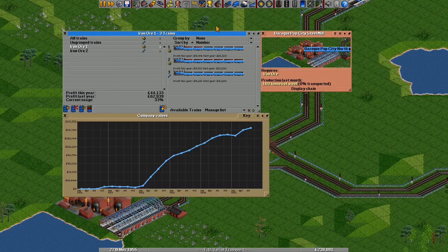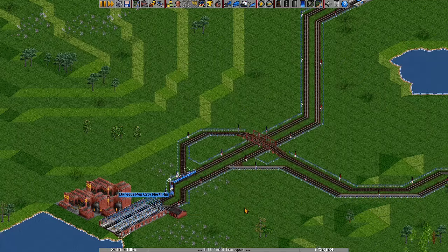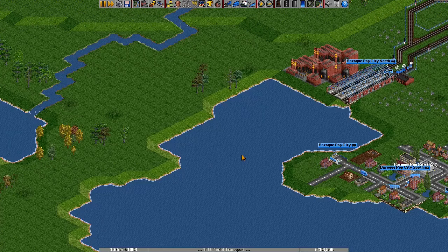Our long iron ore trains are very profitable. And look how much steel that steel mill is producing with iron ore from two different mines — steel is a high paying cargo, so we should take that somewhere.